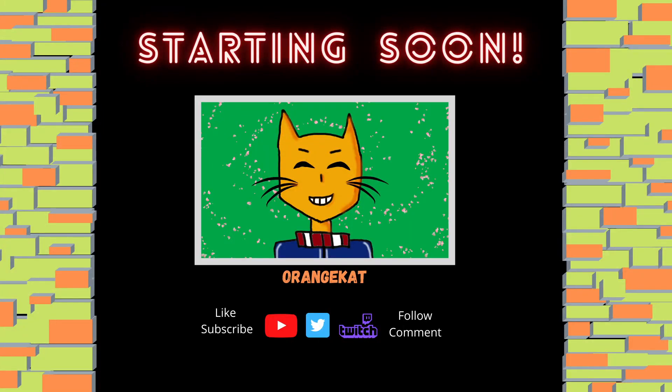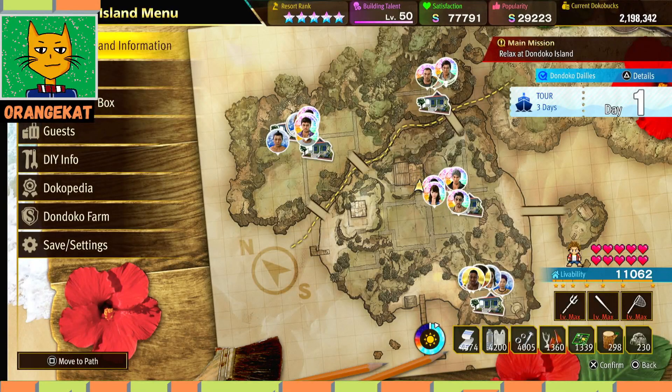Hello, in this category we're playing Like a Dragon: Infinite Wealth. We're at Dondoko Island and we're at a level five-star resort. You need to have at least 60,000 in satisfaction to get level S, and 20,000 in popularity to get level S.